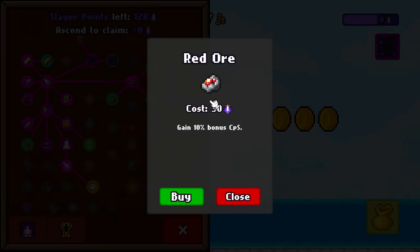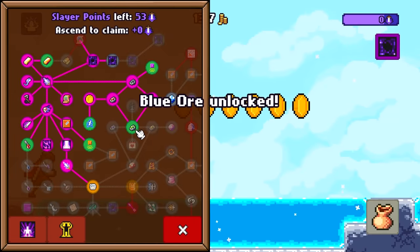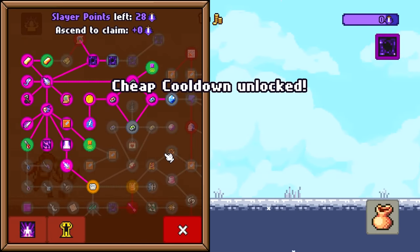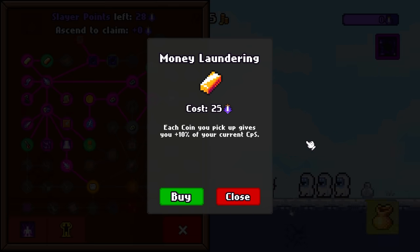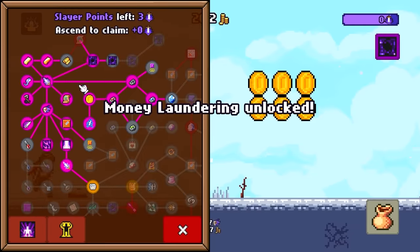My focus right now is going to be the extra coins per second — get an extra 10% coins per second. We gain double coins while using the boost. Another 10% bonus CPS. And then every coin I pick up will decrease my boost cooldown by 2%, and boost means I get double coins now. And then finally, money laundering — my favorite. Each coin you pick up gives you 10% of your current coins per second.